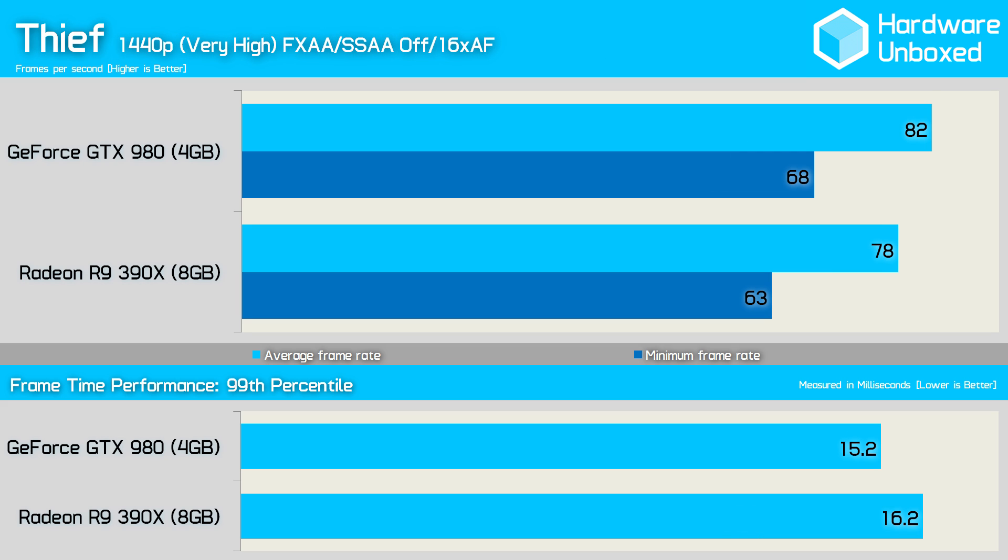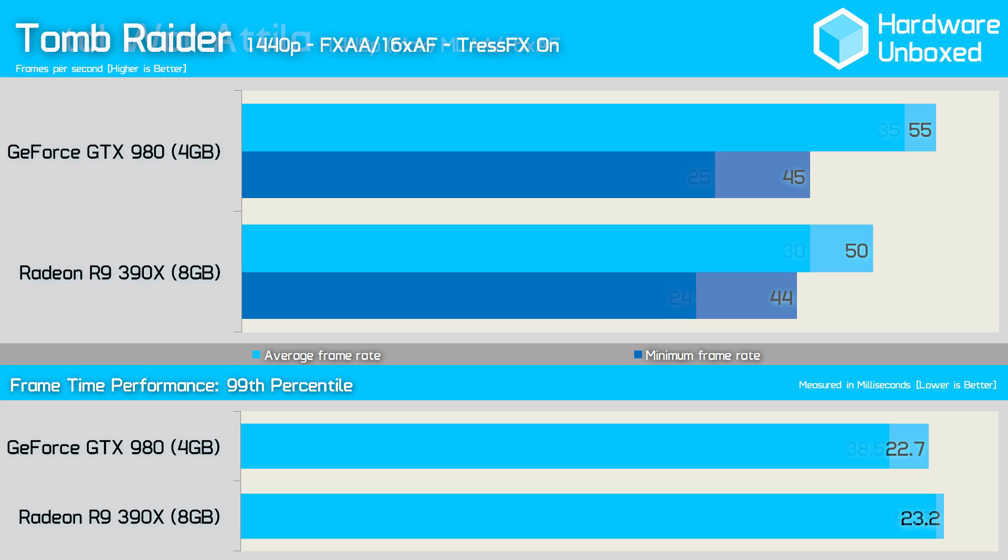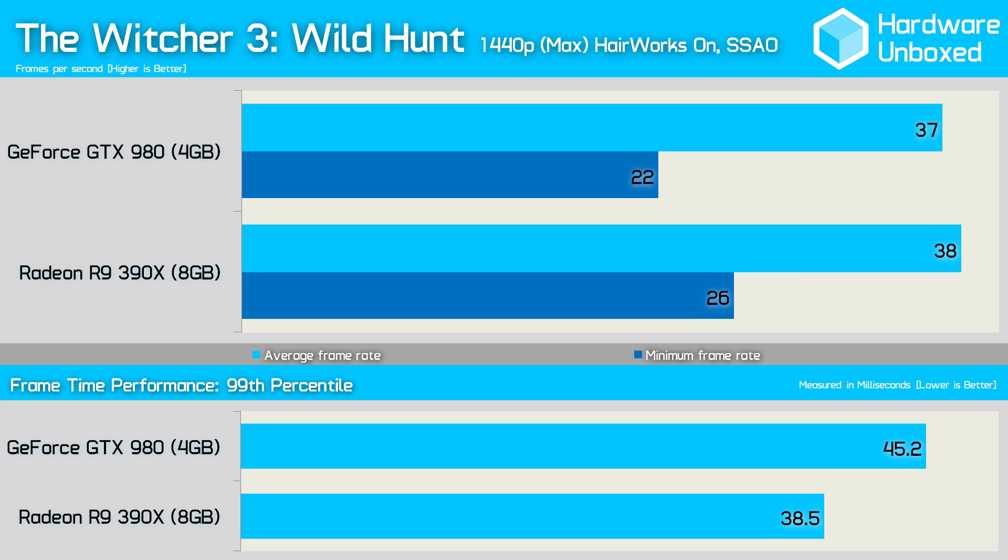The 980 provided slightly better performance in Thief with 82fps opposed to 78fps for the 390X, though both graphics cards delivered very smooth performance. The 980 offered a reasonable performance gain in Total War: Attila over the 390X, with an average of 35fps opposed to just 30fps for the Radeon. With TressFX enabled, the 980 still does well with an average of 55fps, making it 5fps faster than the 390X. Interestingly, while the 980 was faster in Tomb Raider using TressFX, the 390X is faster in The Witcher 3 using Hairworks. With the game patched up to date, Hairworks now runs very well on AMD hardware, though it's a shame this feature was so damaging to performance at launch.